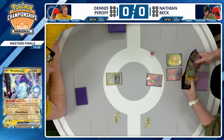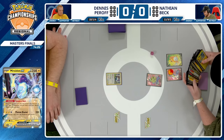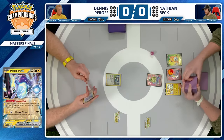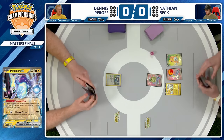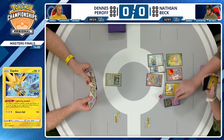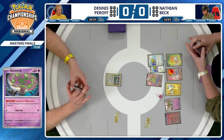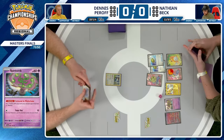It will be Nathan starting action off with that Miraidon EX in the active — one of the Pokemon you're okay having down against the Snorlax deck — and already filling the bench up using that Tandem Unit ability. One strategy players can employ against the Snorlax deck is to just fill the bench with Pokemon to play around the eventual Erika's Invitation sticking something into the active, like a Flaffy or that dreaded Squawkabilly EX. And their key card comes down right away — Spiritomb.